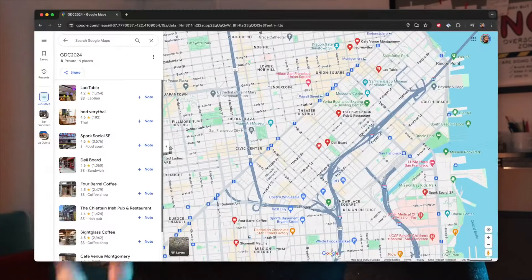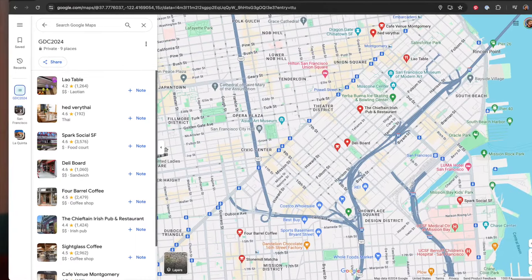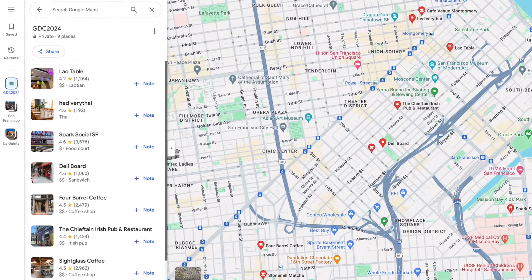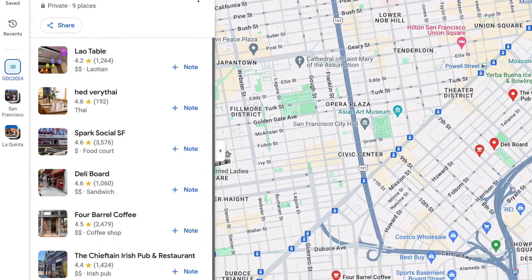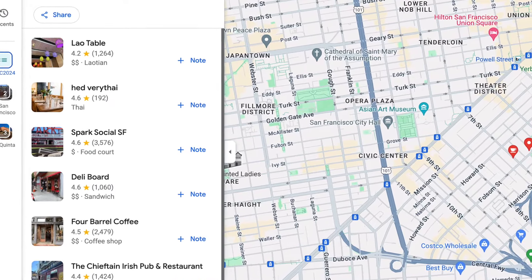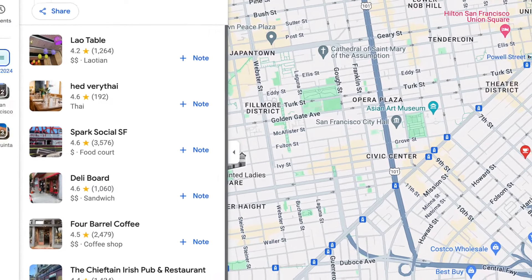When preparing for GDC, I also think it's a good idea to make a custom list in Google Maps. I labeled mine GDC 2024 and added a bunch of useful stuff: the Moscone Center, the hotel you're staying at, nearby restaurants you want to try, the BART station, where your friends are staying, and the locations of parties you want to go to. Having all that available in a list on Google Maps is super helpful.